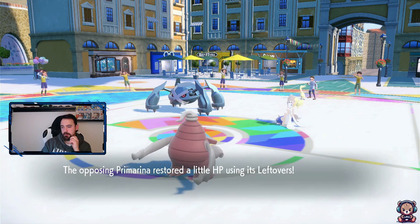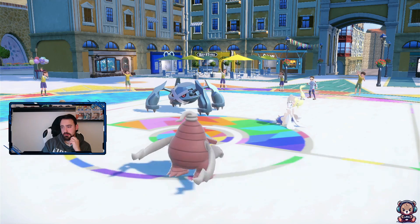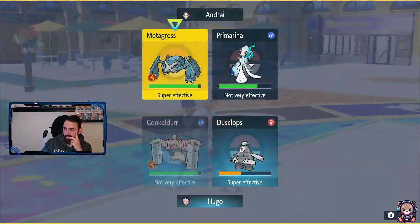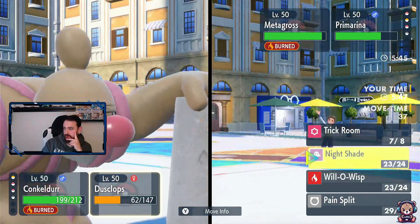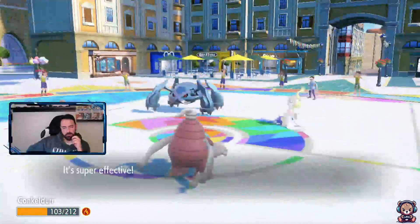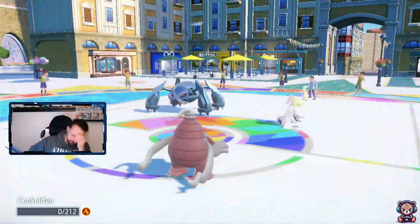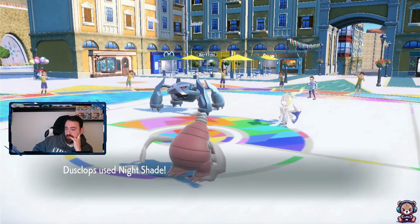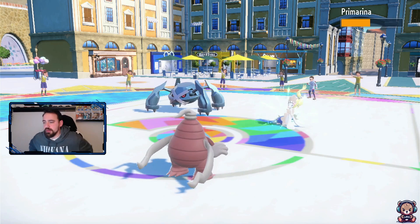My Pokemon should be quicker now that Metagross is super-fast in normal speed. I'm going Facade into Primarina - I can Knock Off but I want Facade. Double into Primarina - yes. Oh they're quicker - I didn't expect that! I should have Protected and Trick Roomed - don't know why I didn't. I don't think we're going to win this one but let's try it - we've got Brooksish in the back.